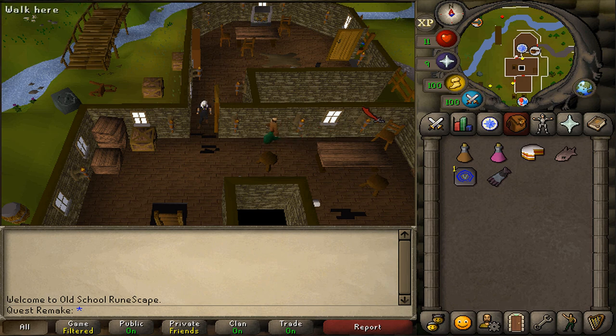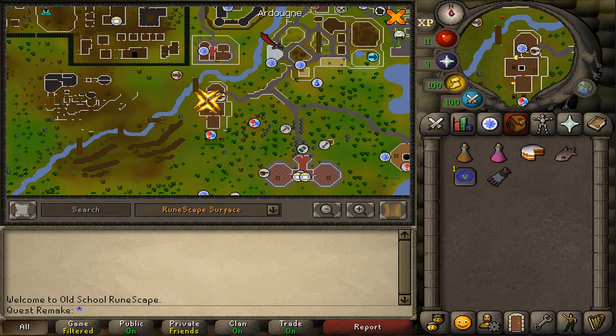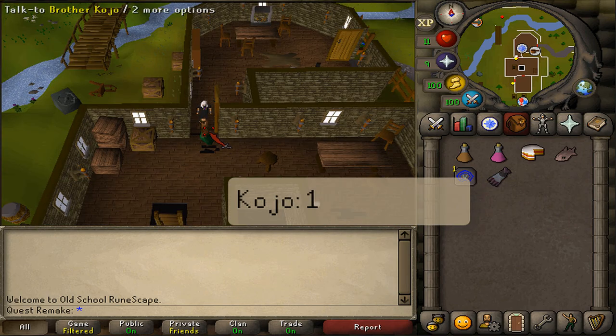Where to start this quest is here at the Clock Tower, just south of the Ardougne Zoo. Let's talk to Brother Kojo and select option 1.